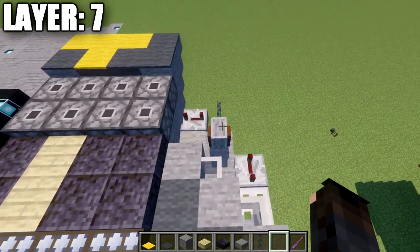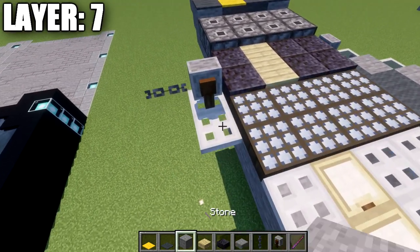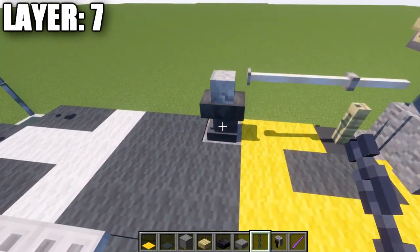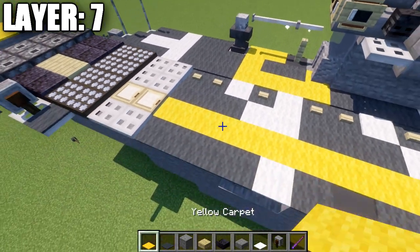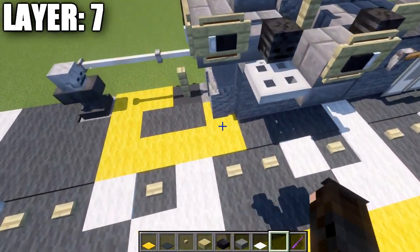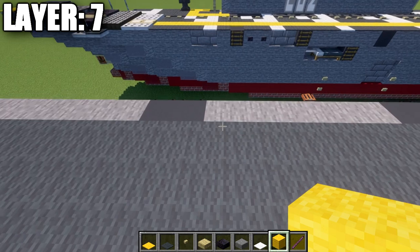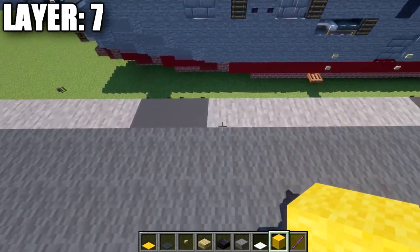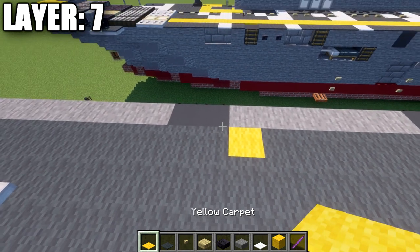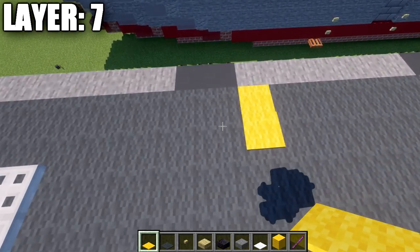For both versions: place a grindstone on top of the iron trapdoor, a chain to the side, and a gray carpet on top of that iron trapdoor. Then grab white carpet, yellow carpet, and birchwood buttons to start setting up deck markings. Also grab yellow wool and replace one stone block after the two gray concrete blocks with yellow wool.